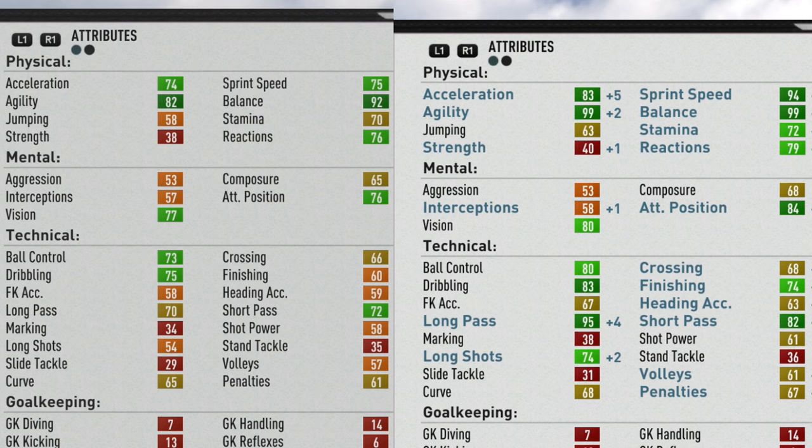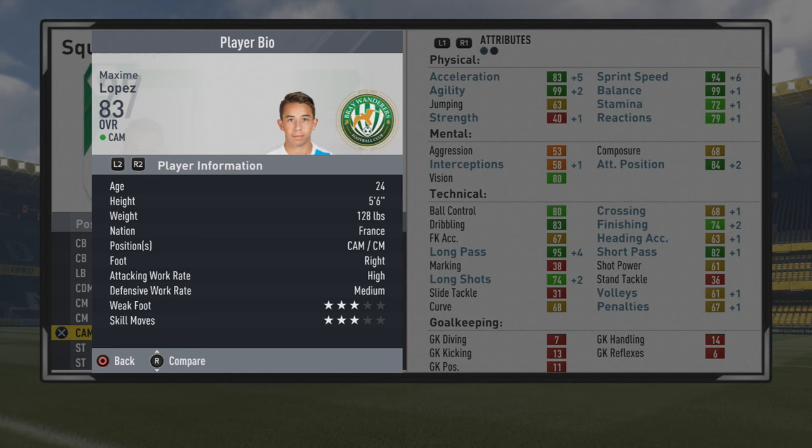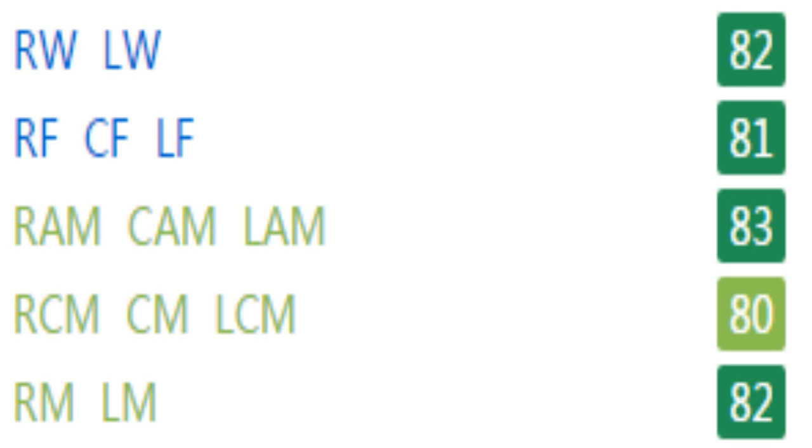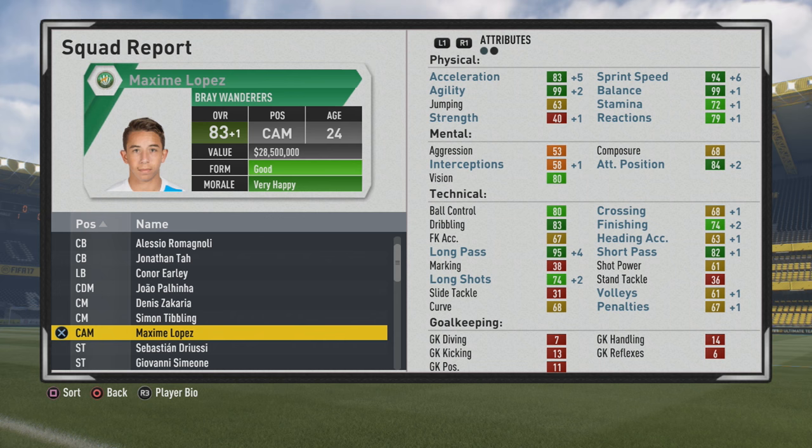Once he caps out at 83 overall at age 24, some wonderful stats as you can see. Taking a look at the comparison to see how he's grown — agility, balance grew a lot, pace as well, attacking position, vision getting some growth, ball control, dribbling, finishing, passing, long shots — the majority of growth in technical stats. He's 82 as a winger, 81 as a center forward, 82 as right mid and left mid, and even 88 as a center mid. Definitely best as an attacking center mid — maybe in a 4-3-3, with more defensive-minded midfielders next to him. Maxed out agility, maxed out balance, 94 sprint speed, 83 acceleration.